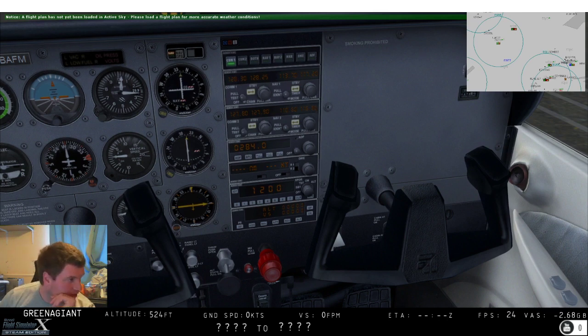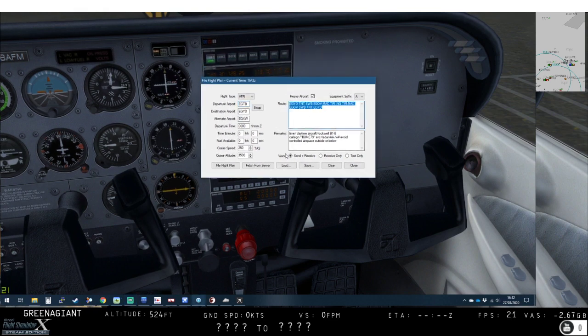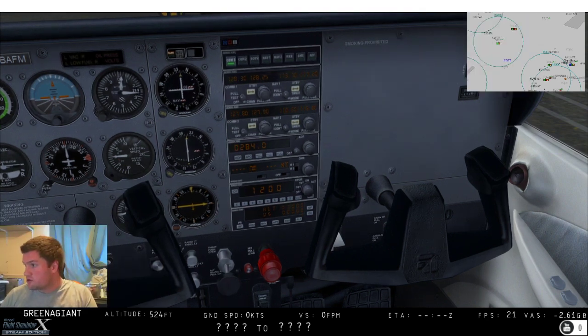Let me get myself online - EGTB. Our route will be to the Henton NDB and then over to UCO. We are certainly not a heavy aircraft. EGTB to EGTB, our divert is Brize Norton. Our cruise speed is not going to be 150 knots true - 100 knots is probably ambitious. Cruise altitude will be two and a half thousand feet. Let's file that.